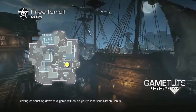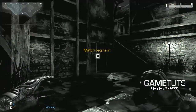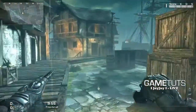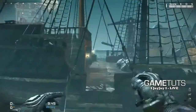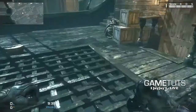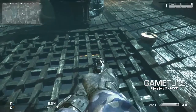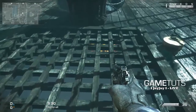Now egg number three is on Mutiny. If you make your way to the ship, it's right in the middle of the ship, right underneath the cabin. There's egg number three.